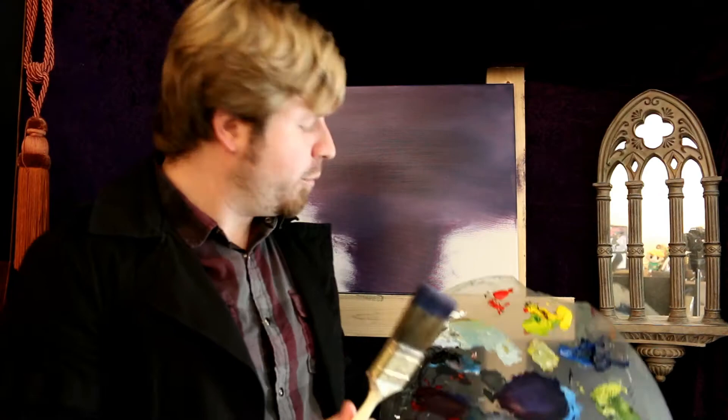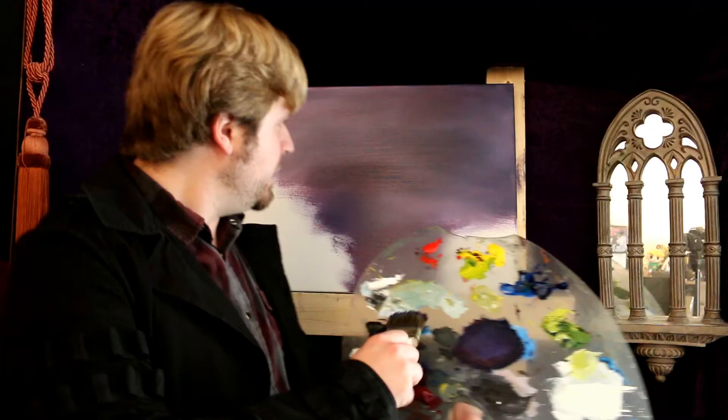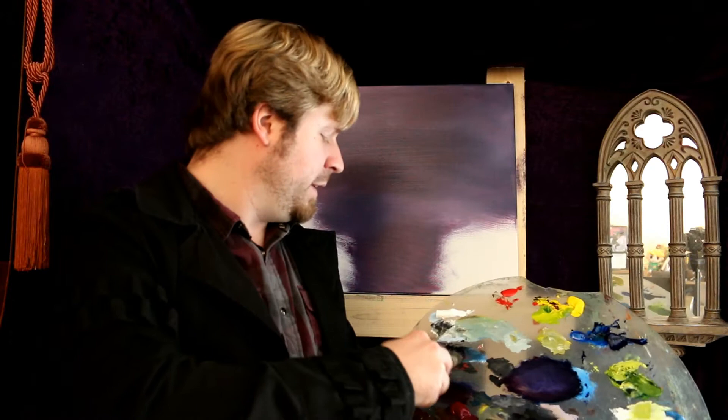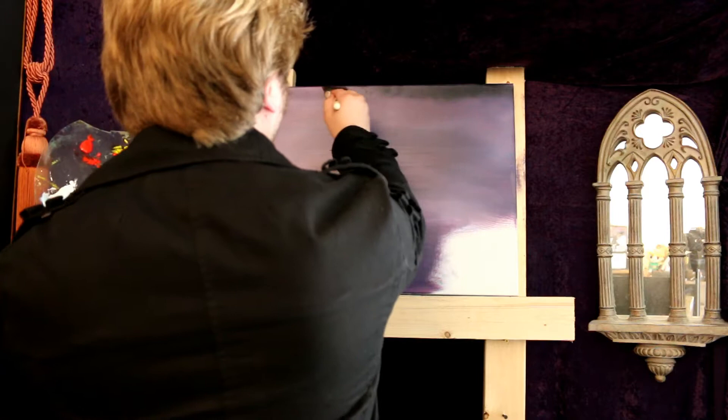Now once you've got that beautiful purple style laid down, take that same brush and go into some of your lamp black. This is going to be like the city hue, and then we're just going to put the night sky in there. So again, not going to be completely black - mix it with some purple, get a nice little tasty sky there. Just kind of add it to the top here. With the perspective of this painting, this will make more sense once we start getting some buildings in here, but just trust me for now.